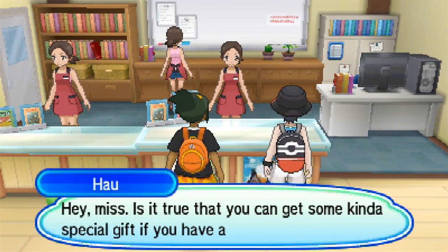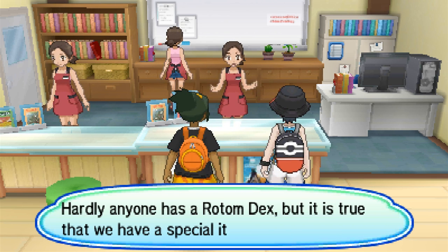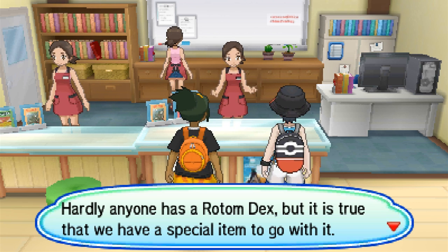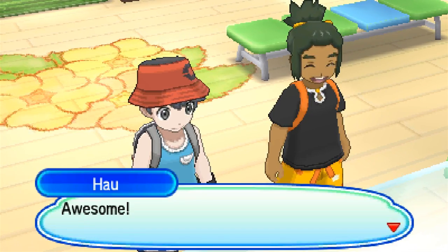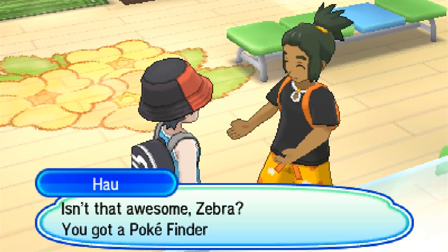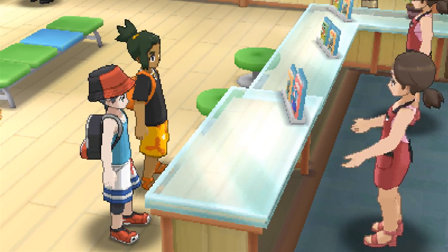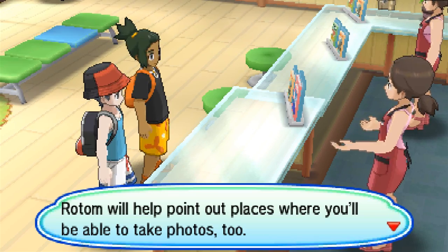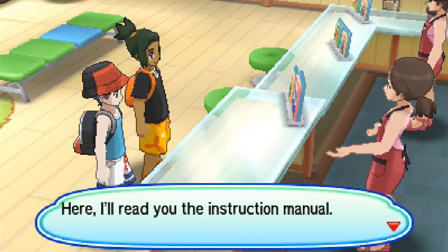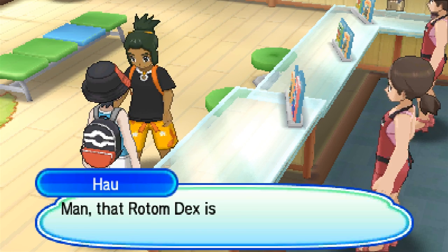Is this another shop? Hau asks the clerk: 'Is it true you can get some kind of special gift if you have a Rotom Dex?' The clerk responds: 'My goodness, you get the news fast. Hardly anyone has a Rotom Dex, but it is true that we have a special item to go with it - it's our very own Poke Finder.' What's a Poke Finder? 'The Poke Finder is a tool that lets you take photos of Pokemon. Tap on Rotom and press R.' That's pretty simple.